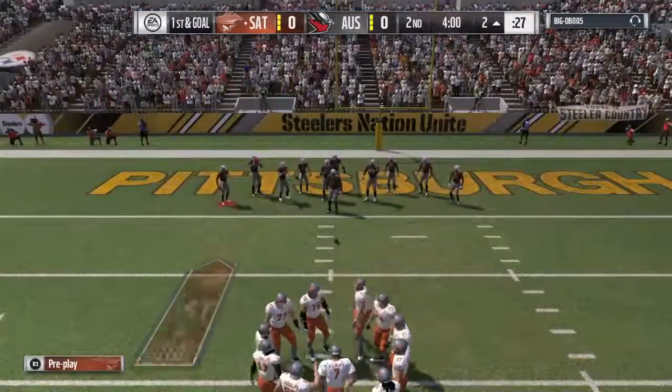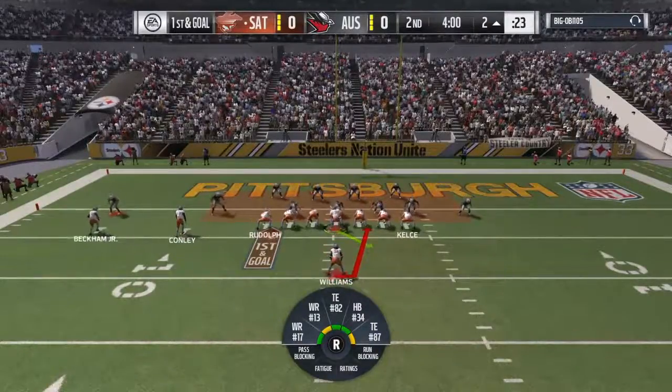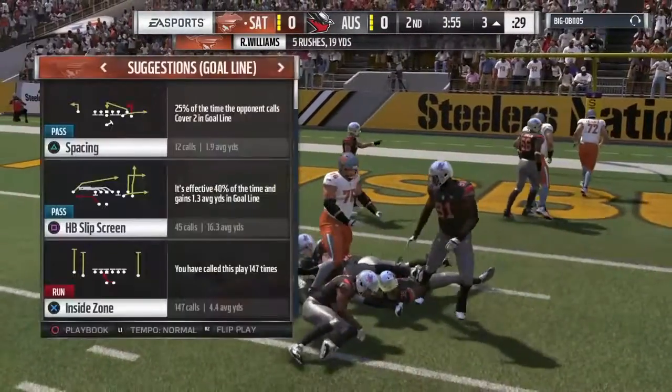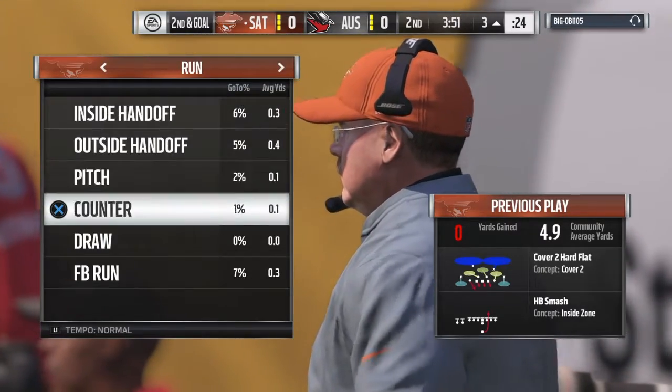Here comes play number six on this drive. First down and goal — the offense knocking on the door. He's going to get it back to the three-yard line and no further. No gain on the play; it'll be second and goal.